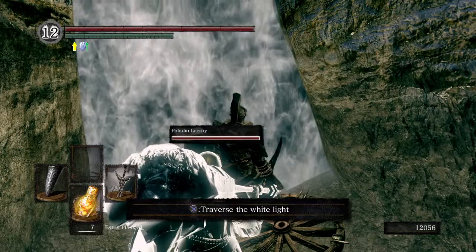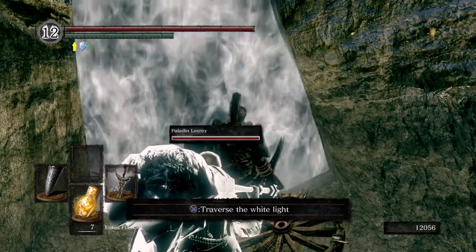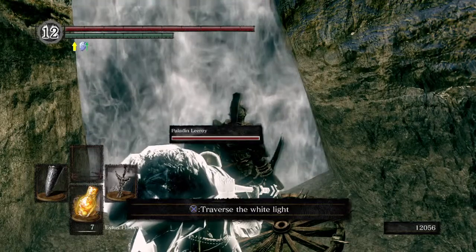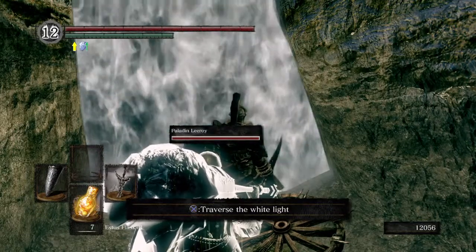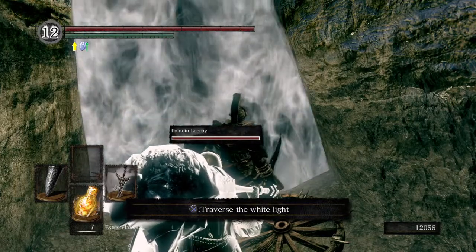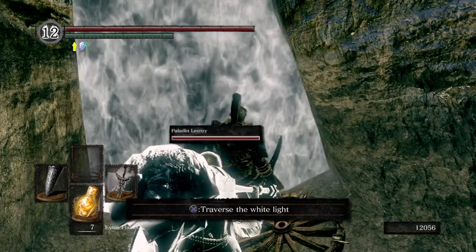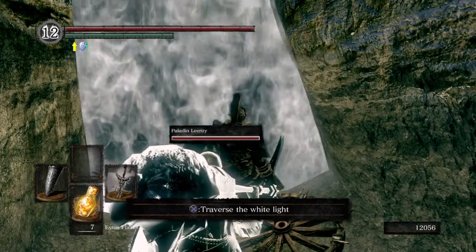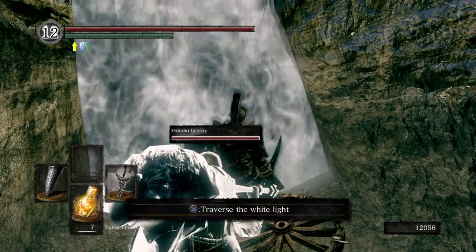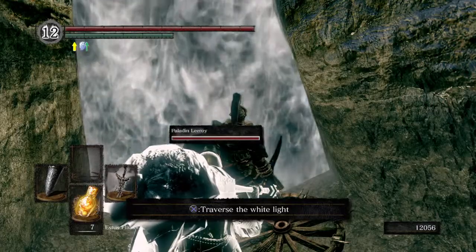Since this is our 11th boss, I'm going to do a recap of the last five. Number six was the Gaping Dragon. Then we fought Chaos Queen Quelaag. Number eight was Great Grey Wolf Sif. Then the Iron Golem. And then the last one, which was Ornstein and Smough.